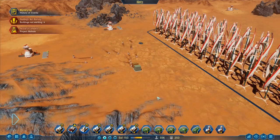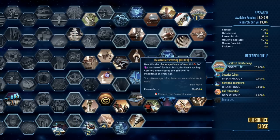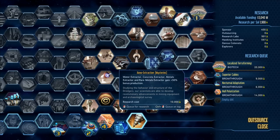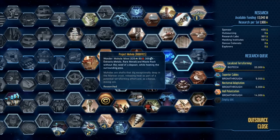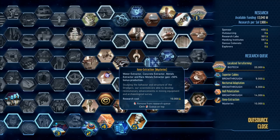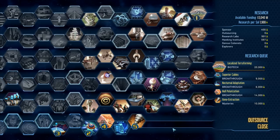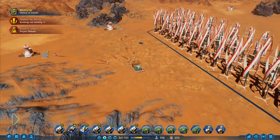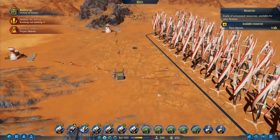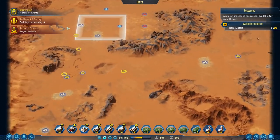Zeno extraction technology is available for research with a 100% boost. We've gained a new technology — Project Mohol. Only time will tell. Okay, does that mean we've just uncovered the Project Mohol thing? Let me go into research. We've done Project Mohol — that has now been completed. Did I not even need to finish that one? Zeno extraction: water extractor, concrete extractor, metals extractor, and rare metals extractor gain plus 50% bonus production. Let's add that one in. Right here we've got electronics — like 50 of them — and then this little stack over here is rare metals. Not bad.